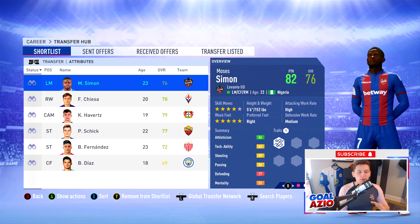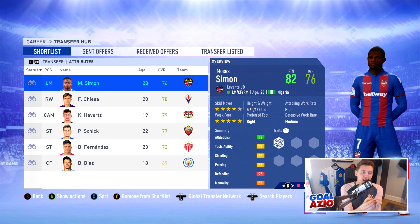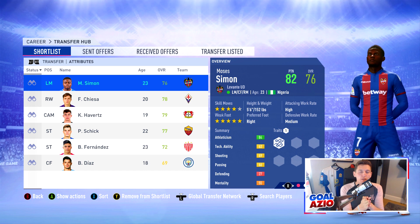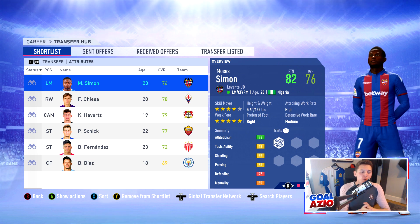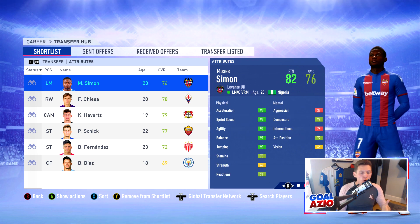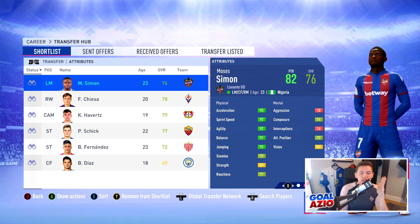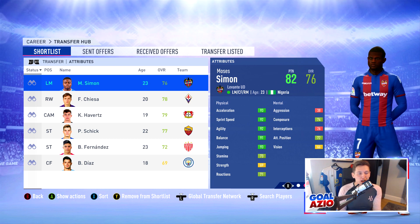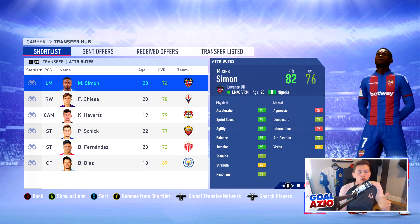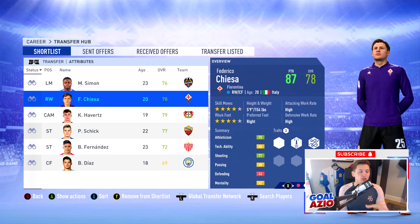The first player we're looking at is Moses Simon, a Nigerian left mid, center forward, and right mid. I picked him because he can play the center forward role. He does have four-star skills and five-star weak foot — very Messi-esque. He's five foot six, his athleticism is 84, and his pace, agility, and balance are all up in the 90s, which is just insane. He has a potential of 82 so he's not growing too much, but you'll be paying around 10 million pounds for him.